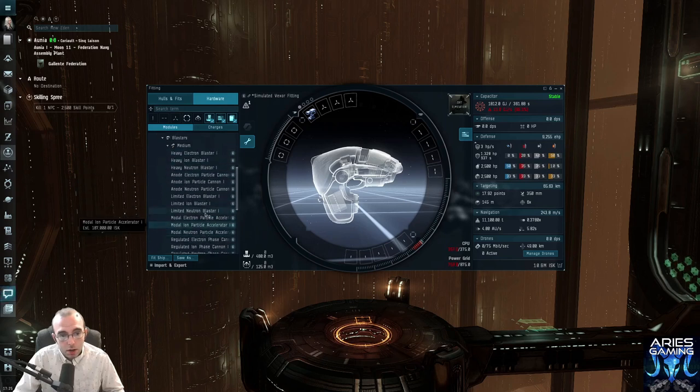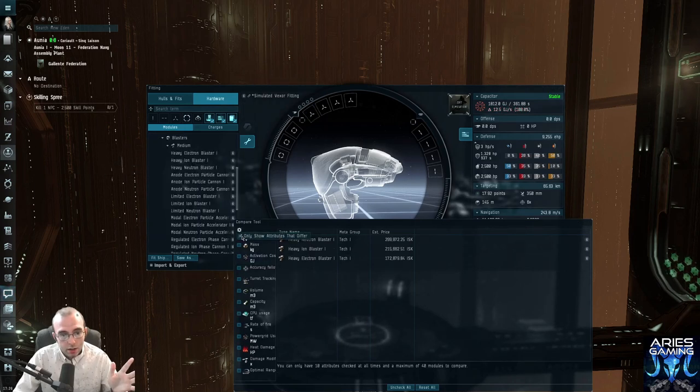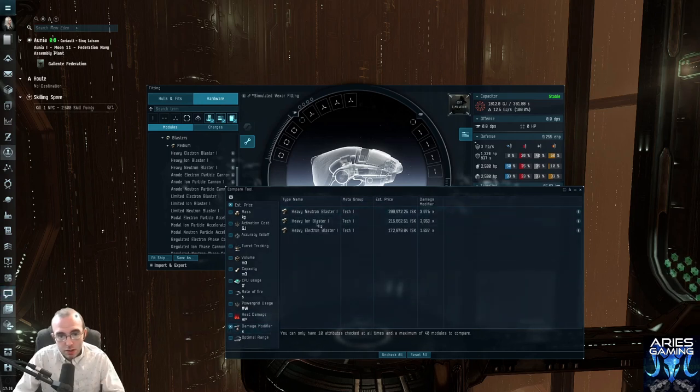There are three kinds of blasters: electron blasters, ion blasters, and neutron blasters. If you want to see what the difference between all these is, right click, push compare, drag some buddies in there, and check 'only show attributes that differ.' If I click damage modifier, you can see the neutron blasters' damage modifier is huge — it's multiplying your ammo damage by the most. I remember them because they're in alphabetical order: electrons are the weakest, then ion, then neutron.